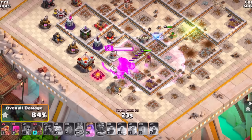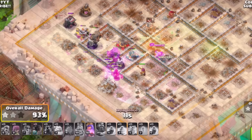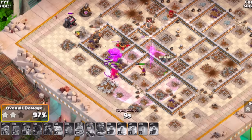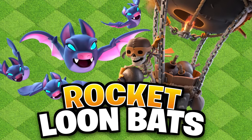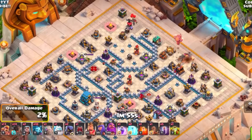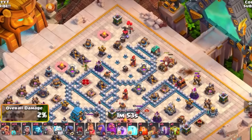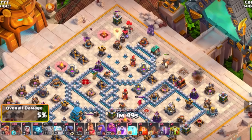Having rocket loons to snipe off defenses makes this a very dominant three-star strategy at Town Hall 11. For Town Hall 12, a very fun strategy is rocket loons with bat spells. Super barbarians and rocket loons are a great combination — use them to funnel and get your heroes going the right direction while clearing out defenses.